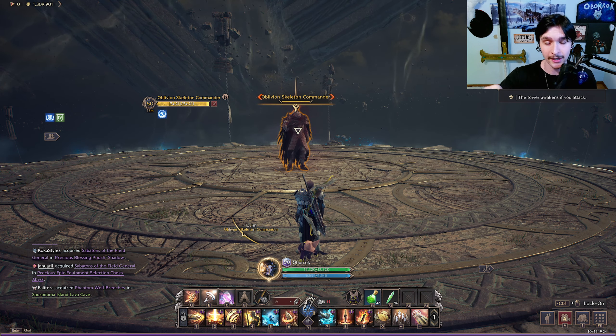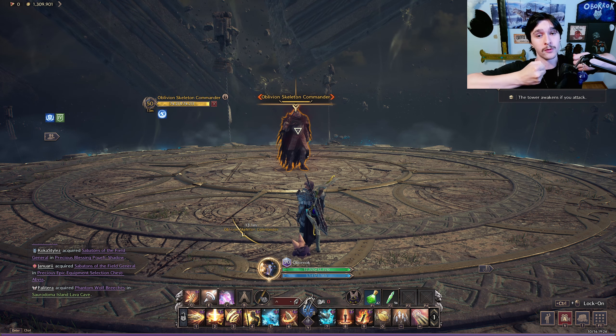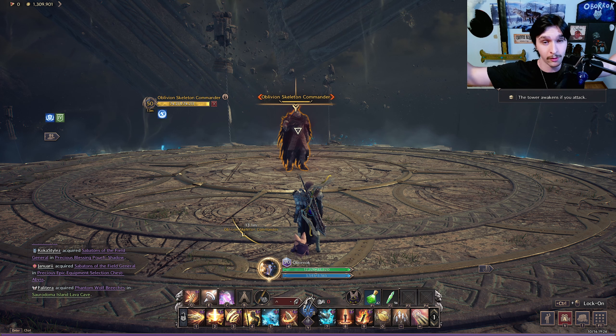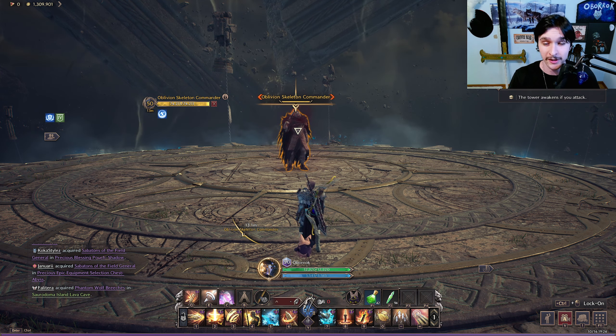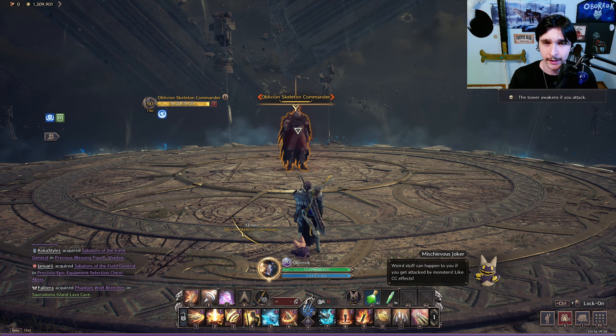For the second move, if he does it right after the jump, he will pull his sword into the middle of his chest, charge it up, and then slam it into the ground, creating a big AoE. If you are too close to him — especially if you're stunned right after the jump attack — this will most likely one-shot you.